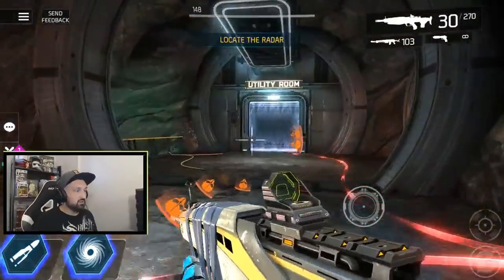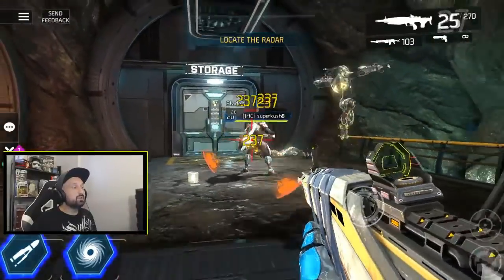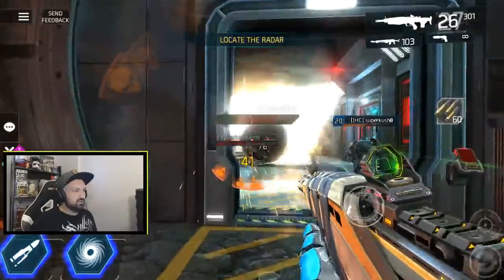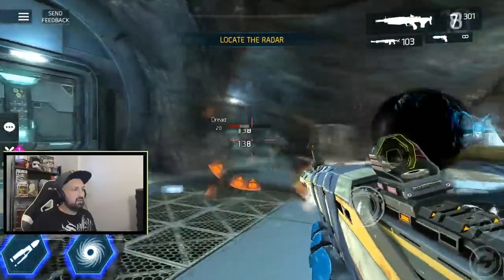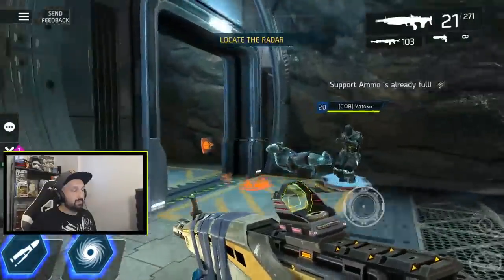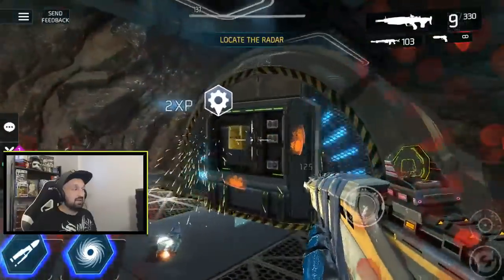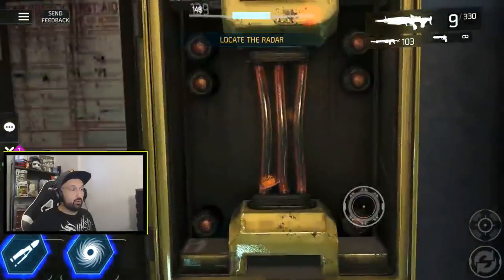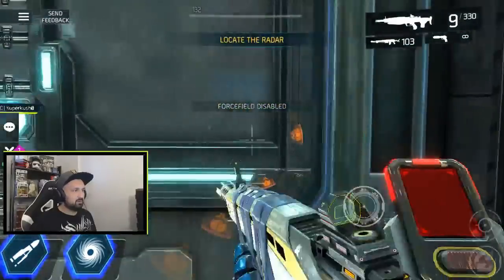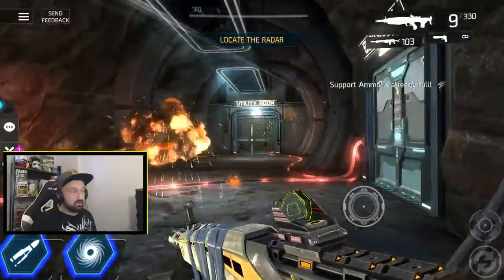You've got a closed area here with a force field and lasers. The door you have to open is the one on your left. Kill everything — there's a void color and two gray enemies. When you kill the two gray enemies it opens the door on the far left.